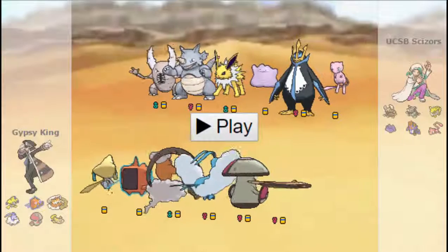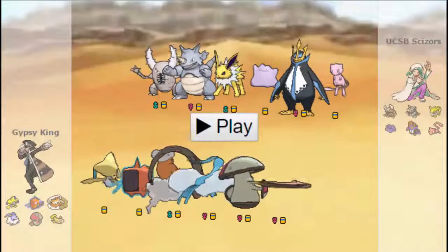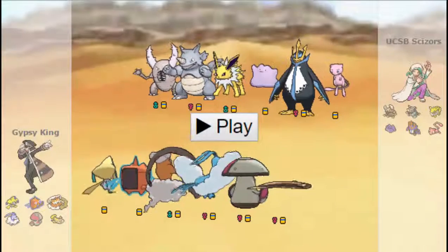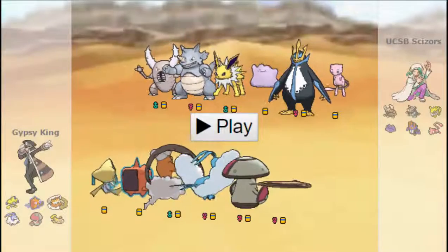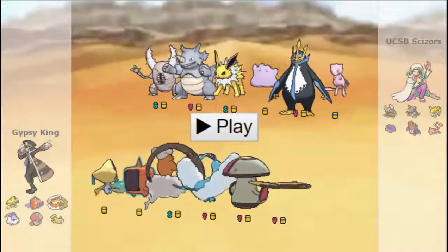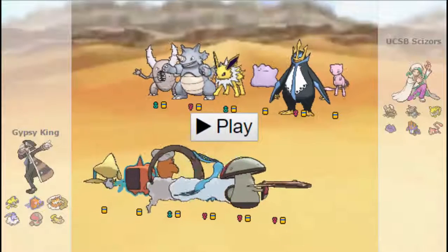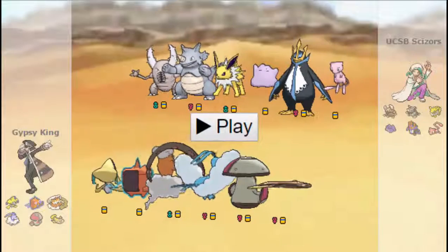So just a quick rundown of the team I brought today. He's got Mega Pinsir on his team — huge threat — so I did have to pack some defensive mons. First off, I got Scarfarachi, which does work: it's Scarf, it gets the flinches. It's got Healing Wish, in case I need to bring Altaria or Lando back during the match.